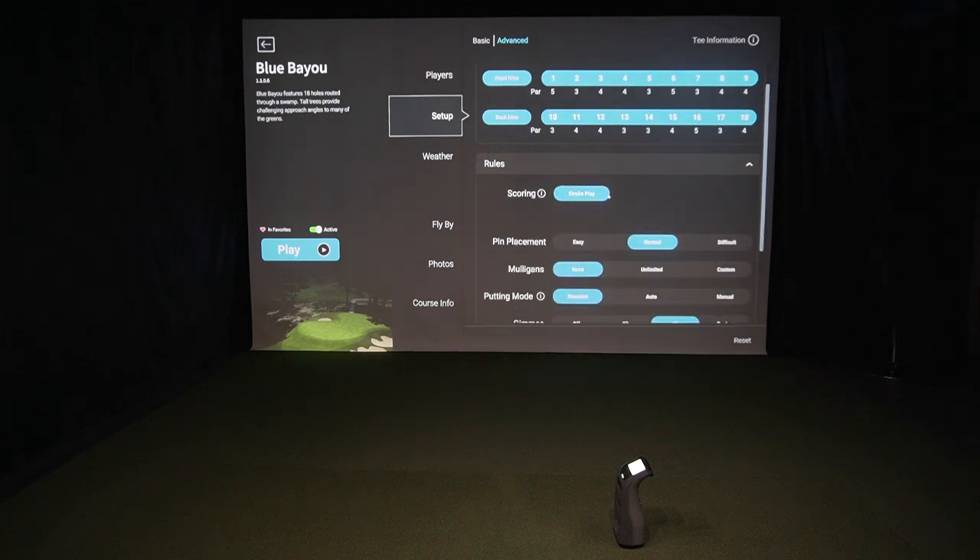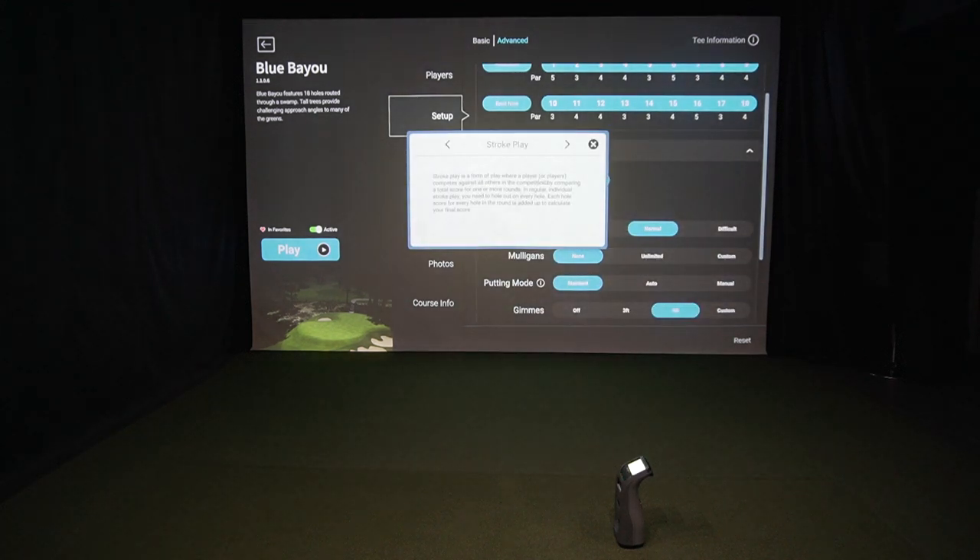In the rules section, you'll see all the different scoring options. We've got stroke play, scramble, match, Stableford, modified Stableford, and it keeps scrolling back to stroke. Lots of options there.